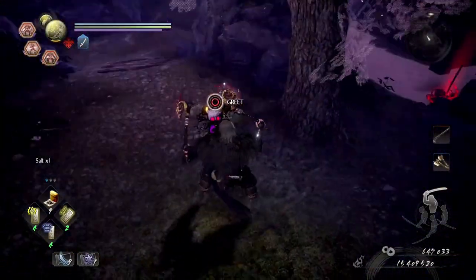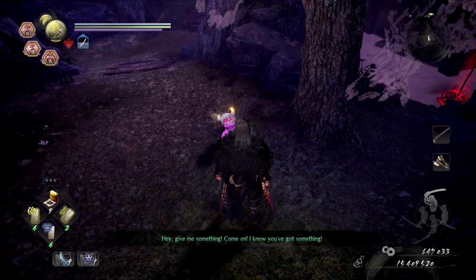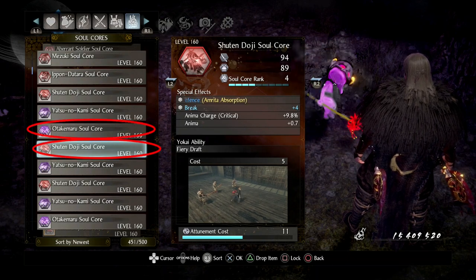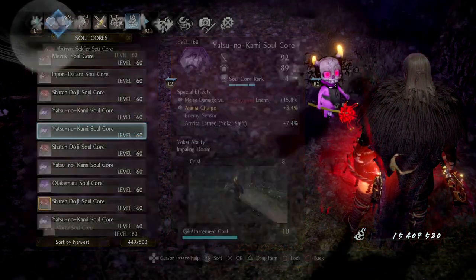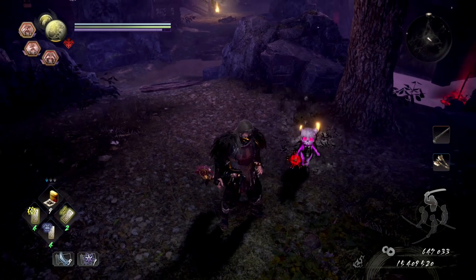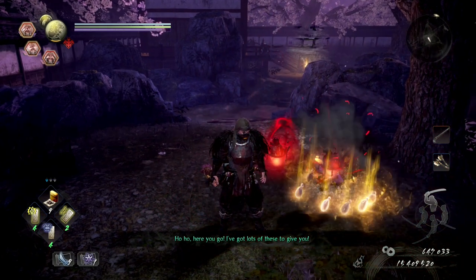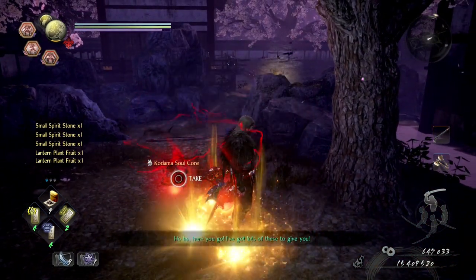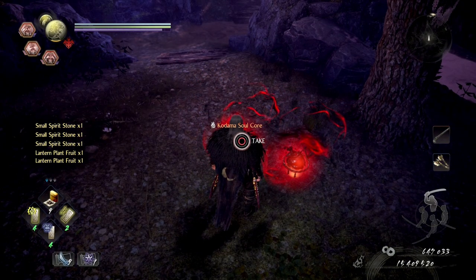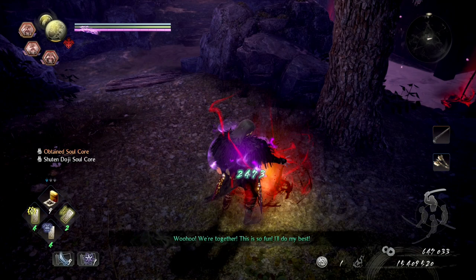Okay, so here he is. In this example, I drop a Shuten Doji soul core first — that's the one I want back — and I give him an Atakamaru soul core second as the one to be sacrificed. Now you can see here that he's actually given me back two soul cores. That's not usually what happens as I explained earlier, but he's given me back a Kadama soul core along with my reforged Shuten Doji soul core.